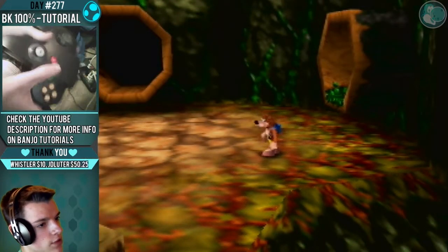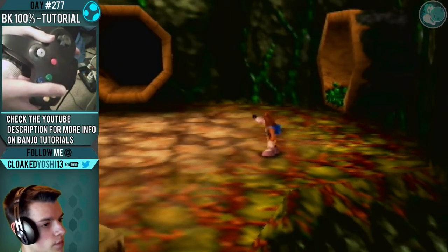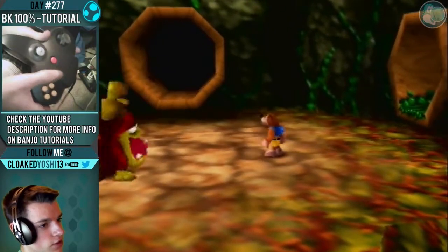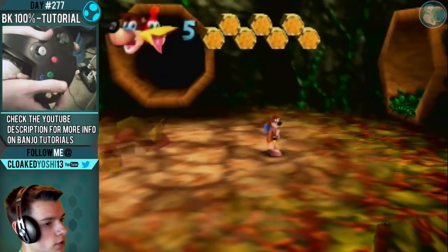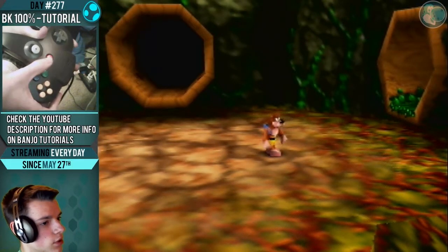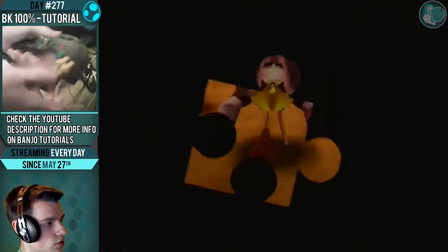If you're trying to skip text as fast as possible, before the text pops up, you don't want to spam all three buttons. You want to hold down L and R at the same time, and then just spam B. Instead of spamming all three, hold down two and just spam the last one. This is applicable for the very beginning of the game when you first start.